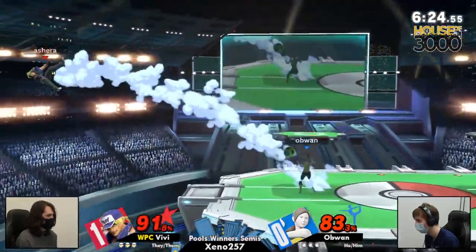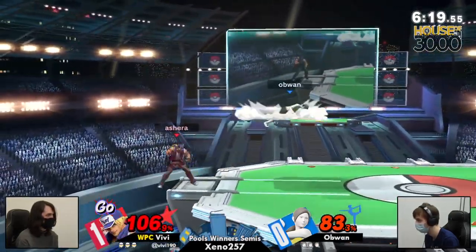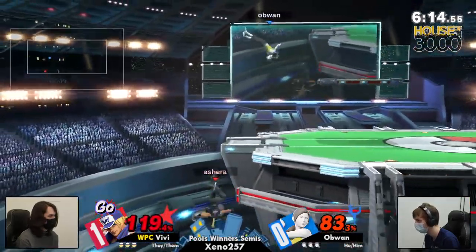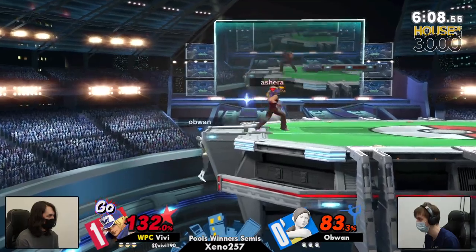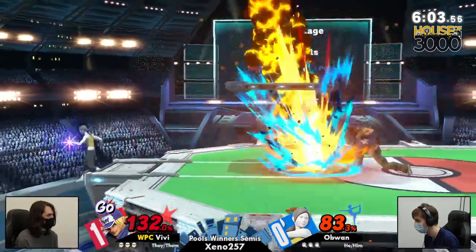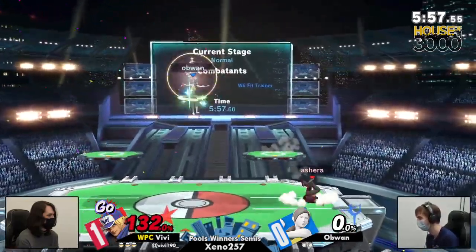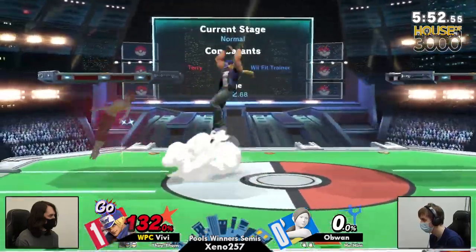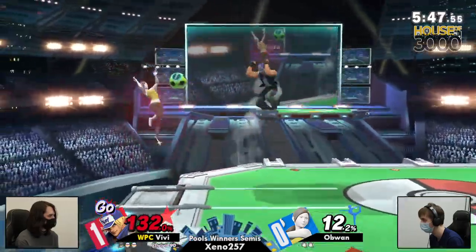Great fast-fall neutral into the up tilt — quick little combo. Parrying the soccer ball, not giving Ob One any time, getting right up into his face. Terry with the go though — Ob One's been doing great at avoiding those, he hasn't been hit by one of them, so that's very impressive. Power geyser — not dropping from the ledge though, very smart. Is Ob One using that ledge invincibility? Three times, four times in a row just spamming that power geyser — hey, if it works it works.